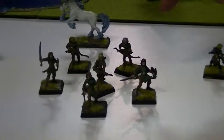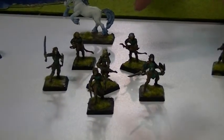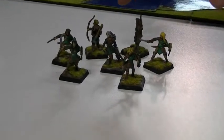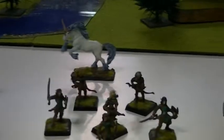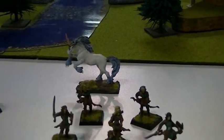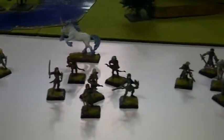Why don't we start us off, Phil? I have Arnis Deathseeker leading four Deathseekers. Over here we have Varashia leading four Veil Warriors and two Veil Archers. And then over here we have Selwyn leading the same — Veil Warriors and Veil Archers. And then the Silvermane Unicorn, which is a monster. So that's his 600 point army list.